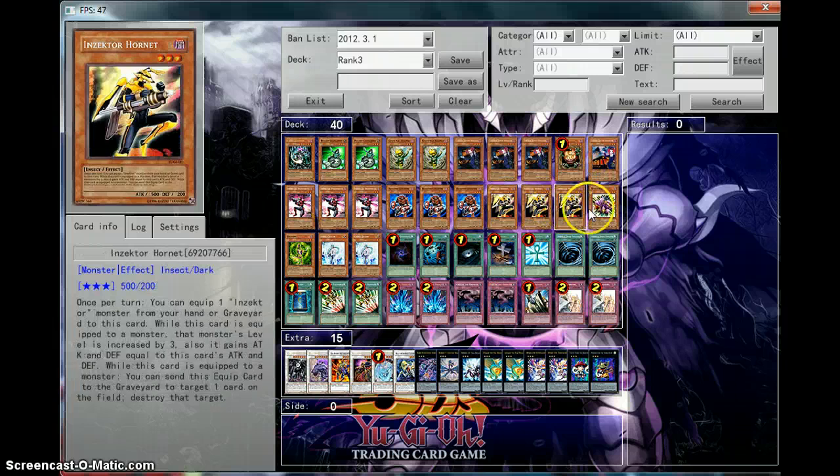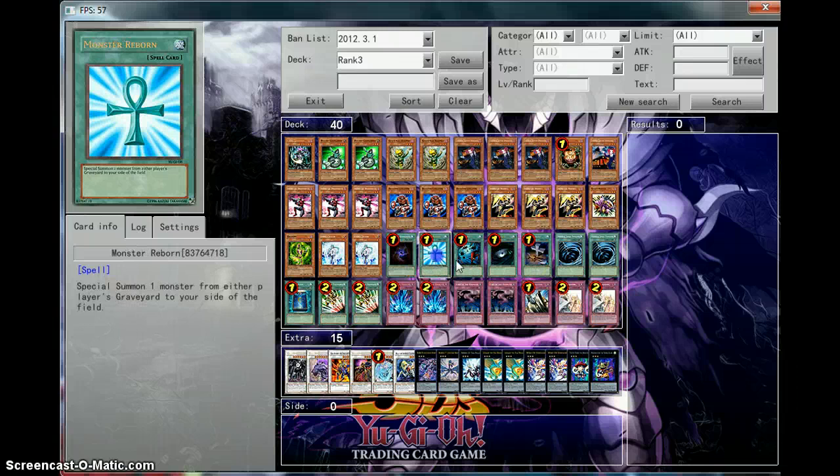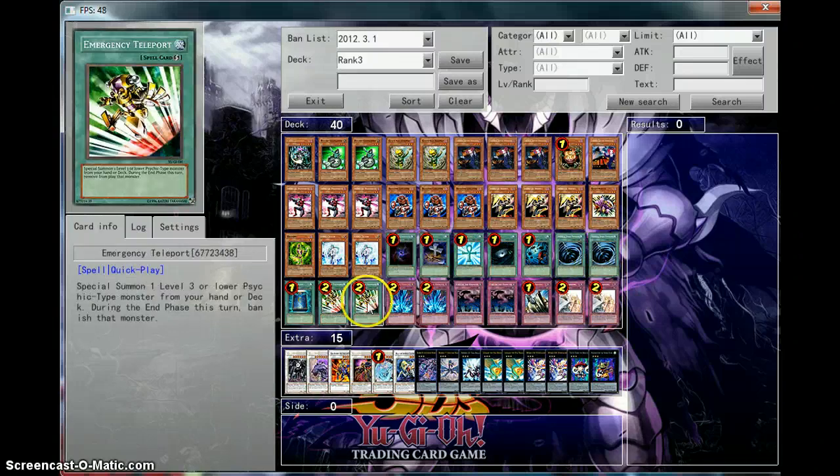The deck also includes 1 Reaper, 1 Crevins, 2 Veiler, Allure, Reborn, Hole, Heavy, Double Space, and Foolish. I have a specific order for my staples if you guys never realized this.